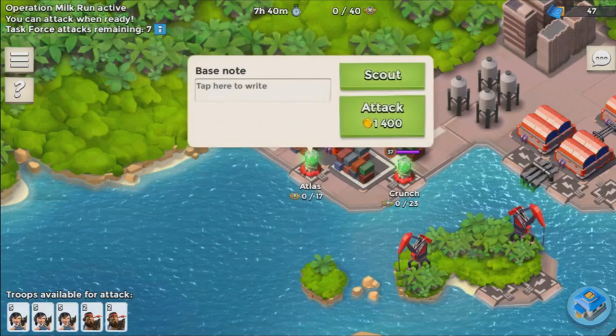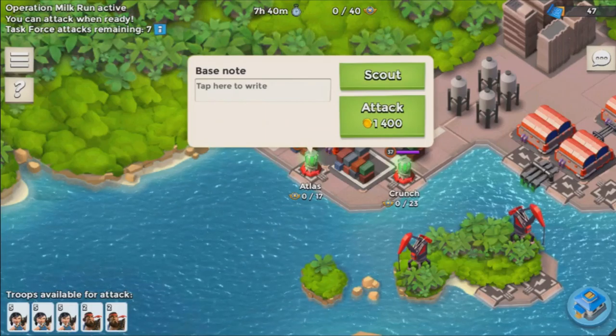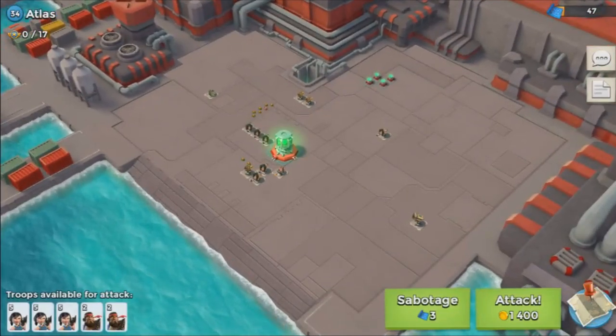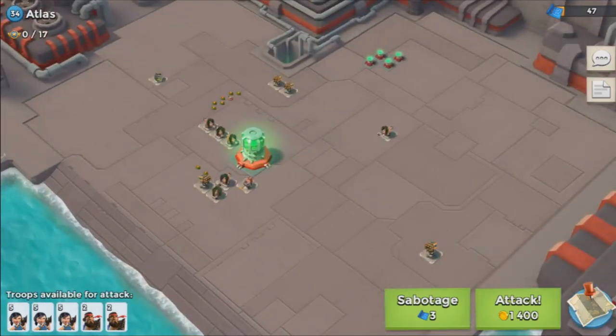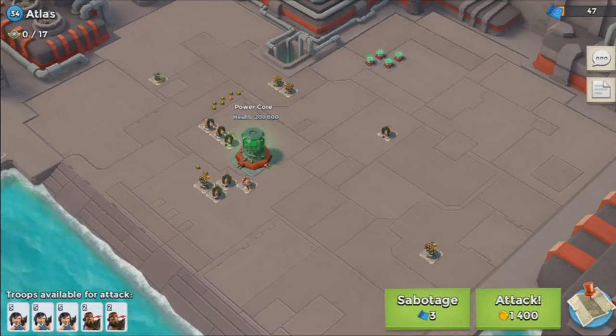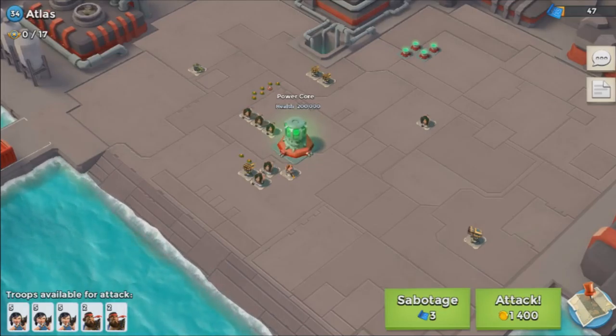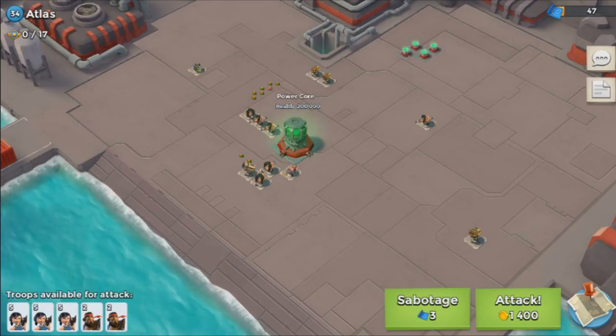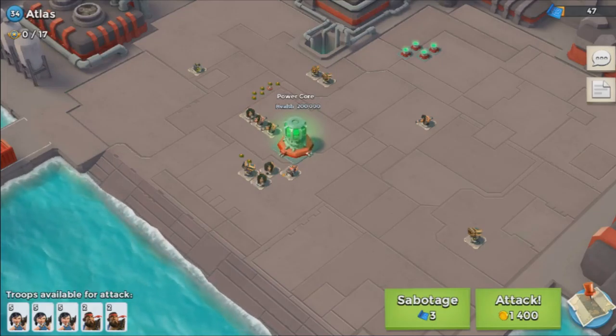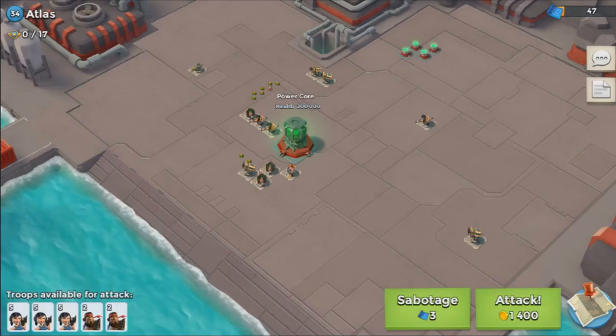For those of you who don't know, task force operations are activities you can do with your clan mates. You need to go ahead and join a task force, or you can create one with your friends. The objective is to destroy the power core — once you do, the rest of the base blows up. You can also sabotage using pieces of intel, which are gathered through normal farming. I don't advise wasting intel early on, because you'll need to save up a lot for the most difficult stages ahead.